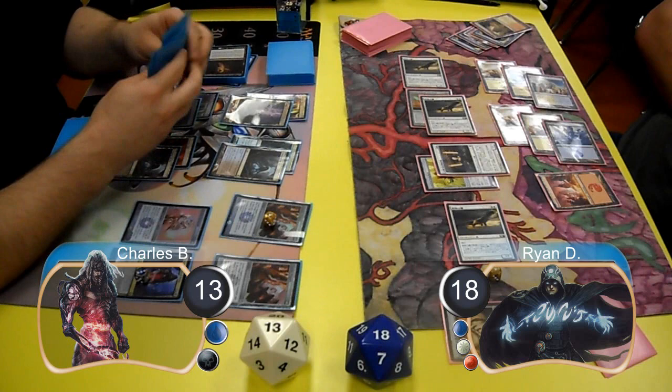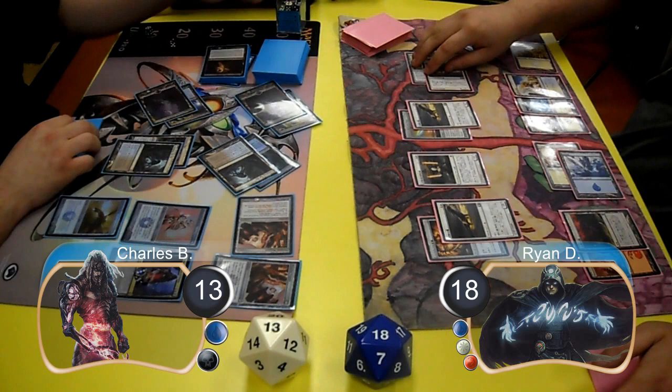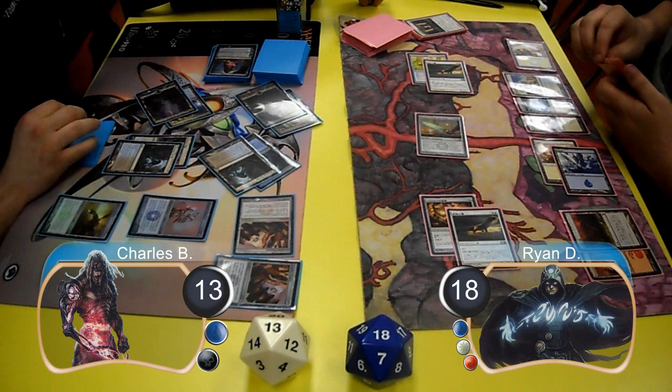Charles then used his Tezzeret to find a Steel Hellkite and put it into play. For Ryan's next turn, he moved his Life Staff over to one of his Hawks and equipped his Basilisk Caller to another Hawk, then laid down a Tectonic Edge. During pre-combat, Charles used his Tumble Magnet to tap down the Hawk with the Life Staff. Ryan sent his team at the Tezzeret. Charles chose to block the Hawk with the sword with his Steel Hellkite to kill it, then blocked the Stoneforge Mystic with his Etched Champion, also killing it. The remaining attackers killed the Tezzeret, and Ryan gained one life from the Basilisk Caller going up to 19.